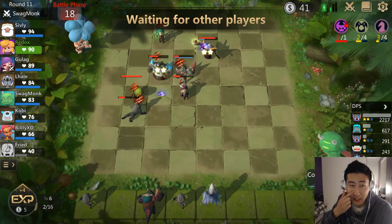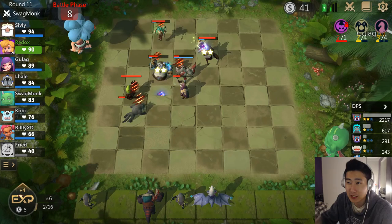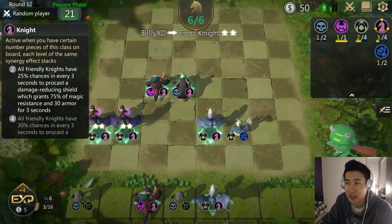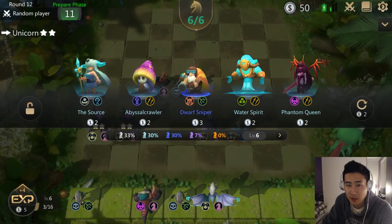This is the first round that I lost — I'm surprised. My units aren't that good right now, none of them are two-stars, and I don't have a great synergy. I only have two bonuses: the Glacier bonus and the Demon bonus. I have 50 gold in the bank and I'm doing pretty well for this type of unit composition.